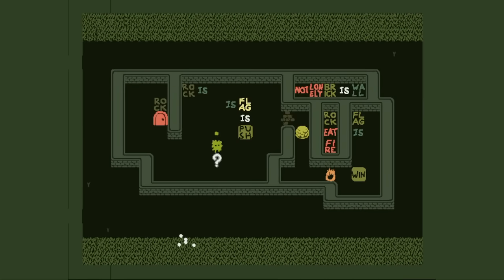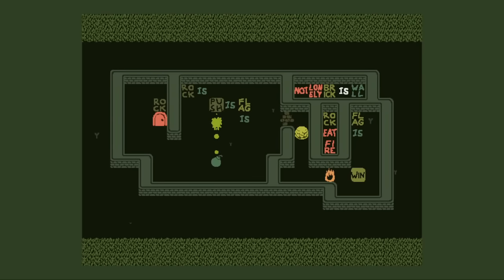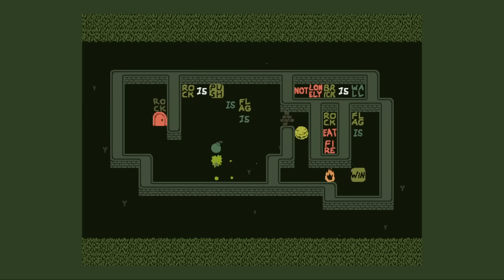A rock and a hard place. There's a rock there, but the fire's in the way. Rock eats fire. So if there's some way to make the rock push sometimes... you can make the rock push, break it, but then you'd want rock is pushed back here and also a flag. Is there a way to make the rock a flag? Yes, there is, probably.